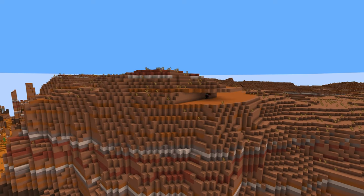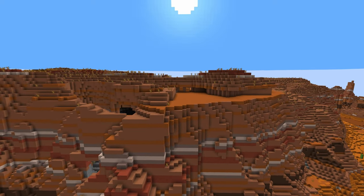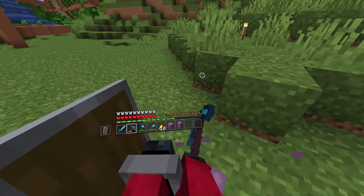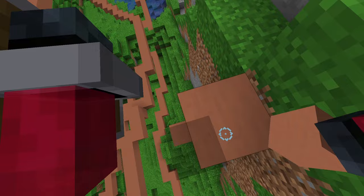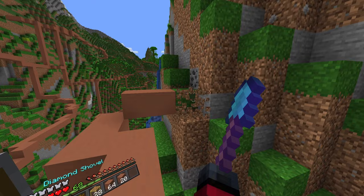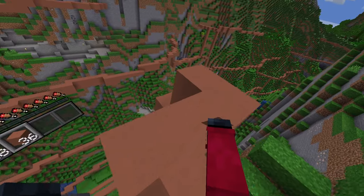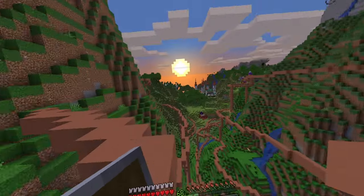I should be grabbing more terracotta while I'm here, because the finished canyon will need much more than four shulkers worth — but that's a problem for future me. Two more shulkers full of terracotta later, I'm ready to continue building the skeleton. Thanks to my mistake of building the left side so far out, I have to be extra careful on this side. I don't want the canyon to protrude too far from this part of the mountain, otherwise it might ruin that beautiful sunrise. This should be good because it finally reaches the peak, and I should still get a nice glimpse of the sun rising.